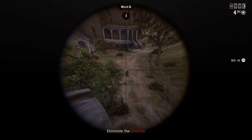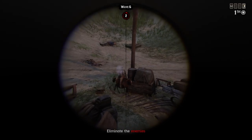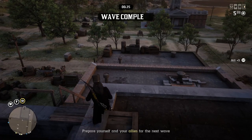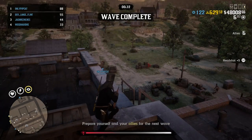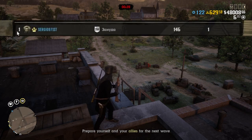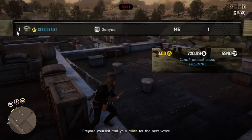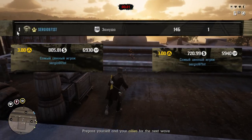Some people believe that the amount of kills affects your payout, but no — I have interesting evidence. A player named Sergio sent me two screenshots: same map, same amount of players, both times he finished in first place with exactly the same kills and deaths — 146 kills and 1 death. First time he received $720 and the second time $805, so kills don't affect the payout.